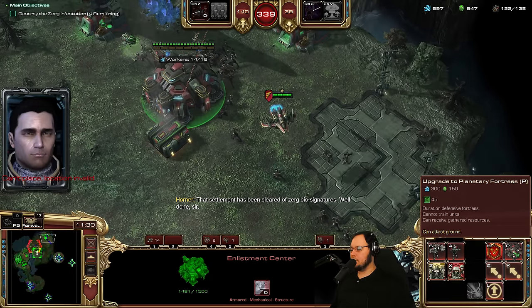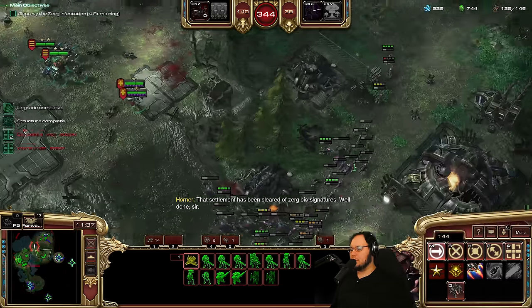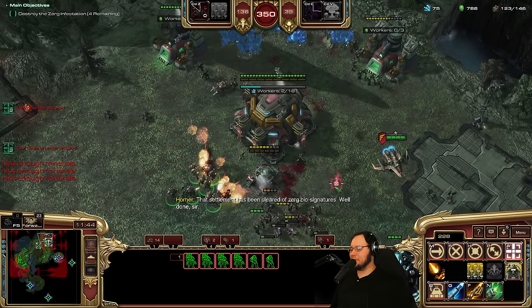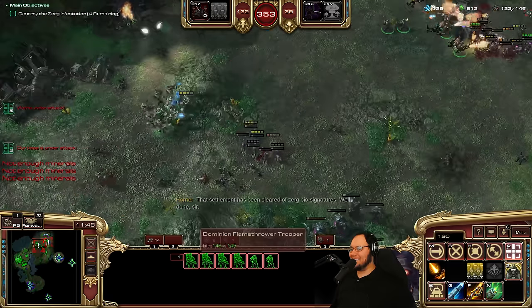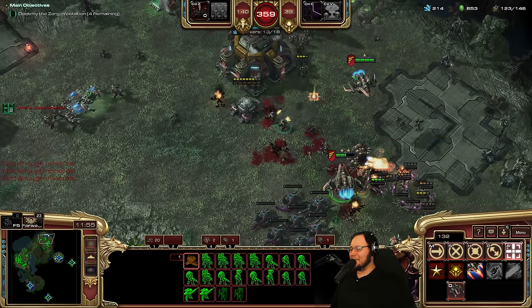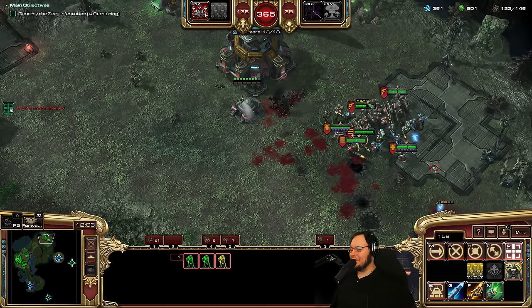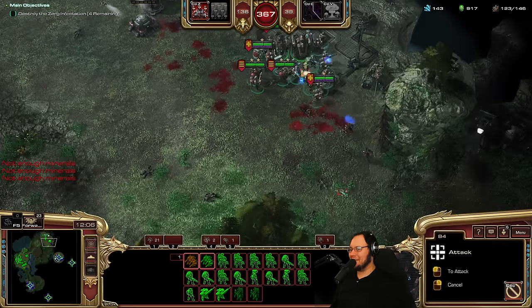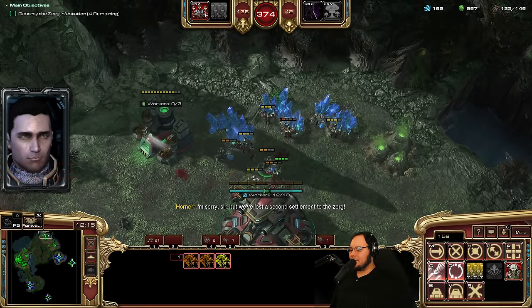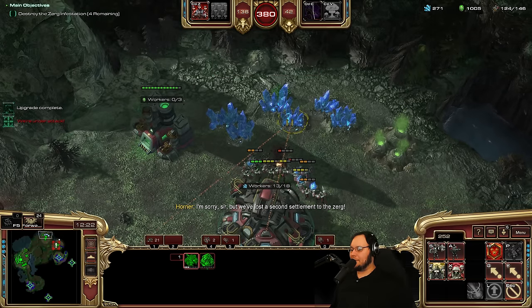Planetary Fortress, go! Flamethrowers! The Zerg are helping — thank you, you're very cool! Land! We're okay. We're flamethrowers. Sir, we've lost a second settlement to the Zerg. There are a couple guys there that I don't like. There we go, they're dealt with. Get everyone here. And you know what? We don't need extra gas. Another settlement is coming under attack.